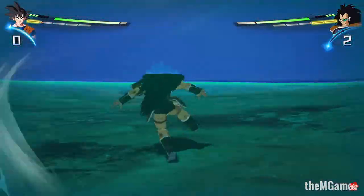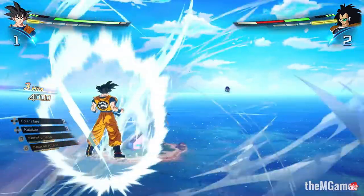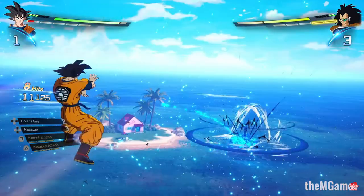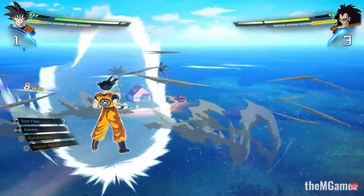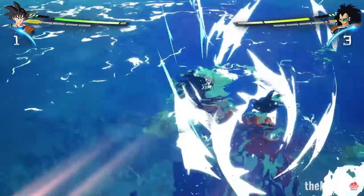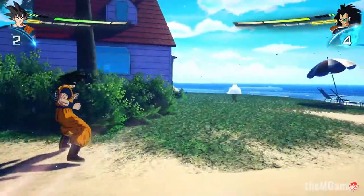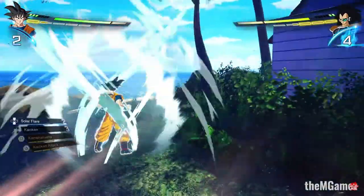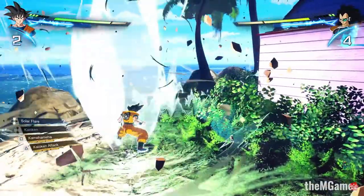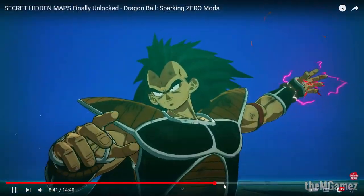The underwater section is like programmed in there — that's nice. Look at that. Got Kame House in the background back there. This stage looks gorgeous, by the way — so pretty. They can make the water a little bit deeper too. Very pretty. This one again, another self-explanatory one. Look at that double sun.